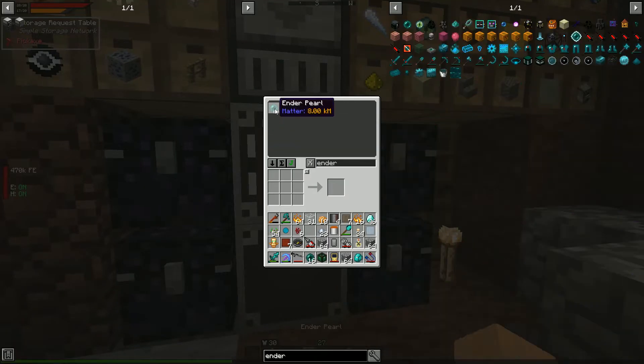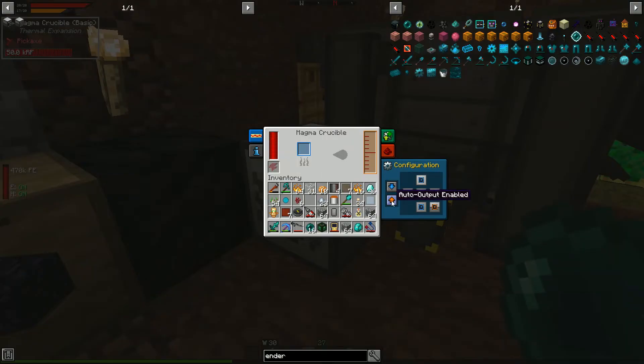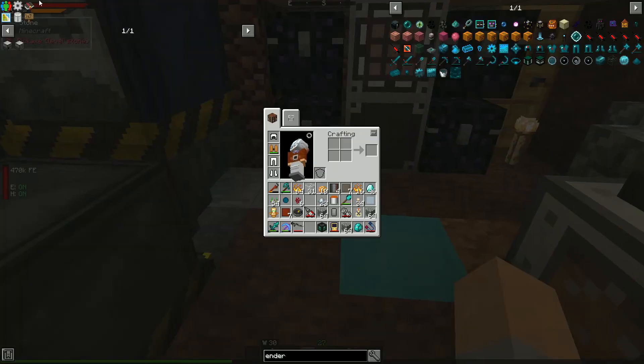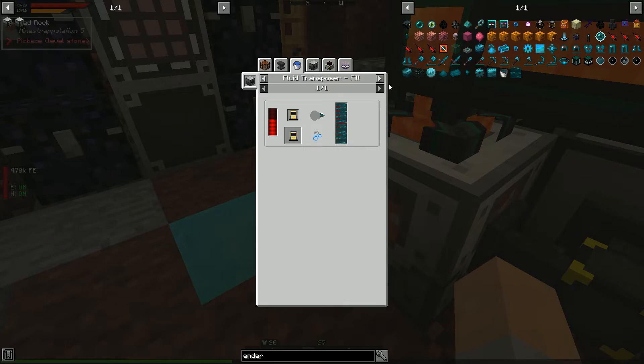Where is this going to go? We'll put it near that existing setup. Let's grab 16 ender pearls and see how much resonant ender we get. Auto output should stay enabled and output somewhere useful. This will heat up using redstone — slow process, but we should be able to upgrade the transporter.